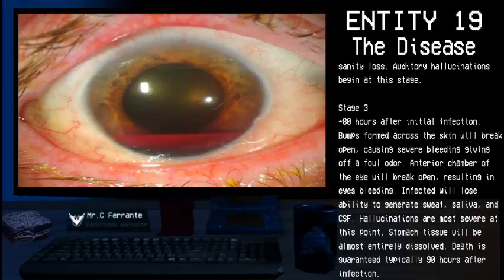Stage 3. Around 80 hours after initial infection, bumps formed across the skin will break open, causing severe bleeding and giving off a foul odor. The anterior chamber of the eye will break open, resulting in eyes bleeding. The infected will lose the ability to generate sweat, saliva, and CSF. Hallucinations are most severe at this point, and stomach tissue will almost be entirely dissolved. Death is guaranteed, typically 90 hours after infection.